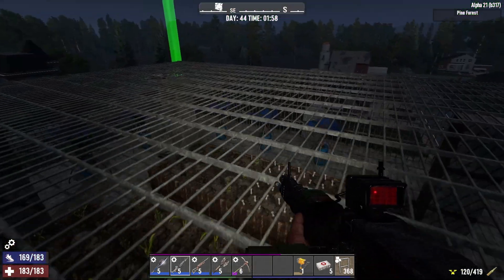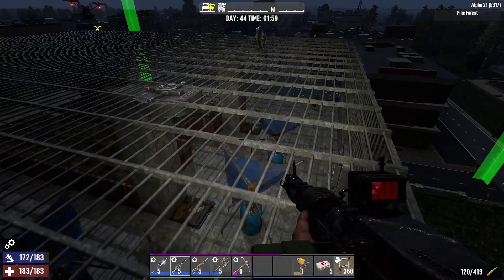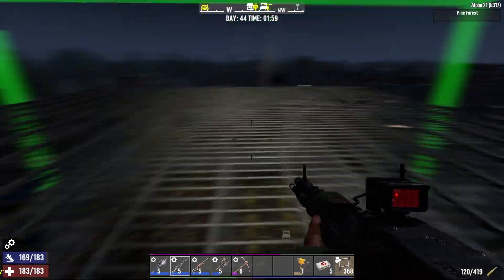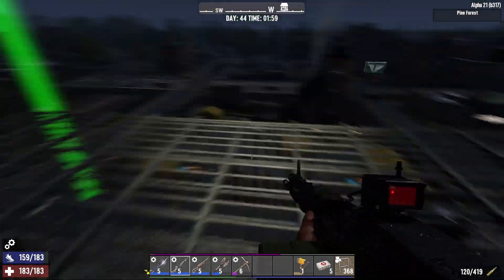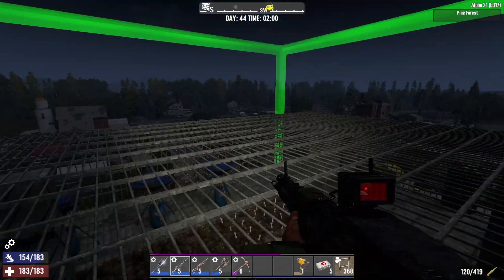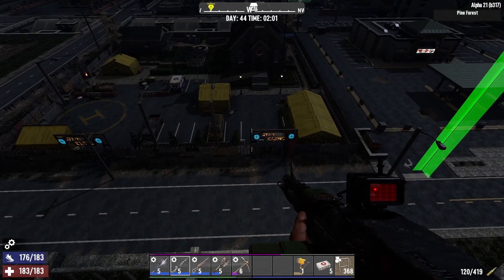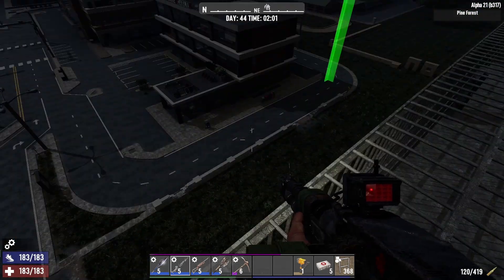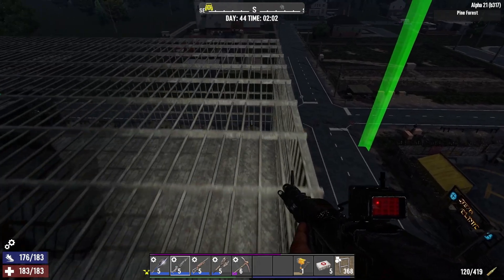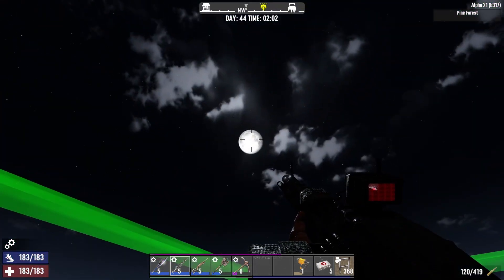You can't place things up here at the very top - I tried to put a dew collector just to see and it wouldn't even let me. Which in retrospect is fine because the vultures would probably end up breaking them anyway. This is more just rooftop access - I guess just if you're bored and you want to go look at the moon and stuff. It's a pretty moon.